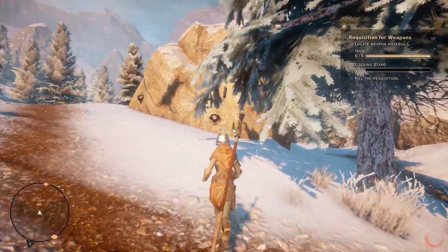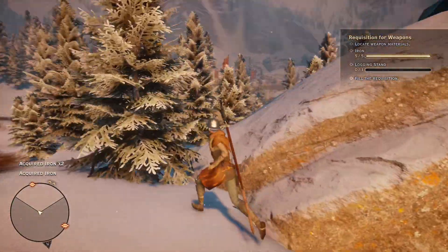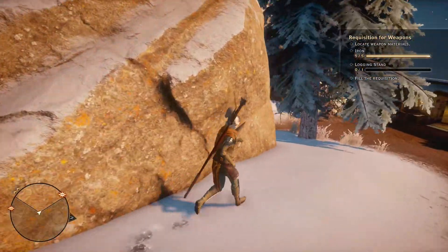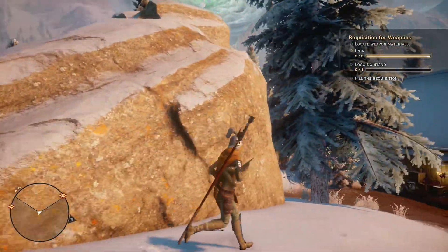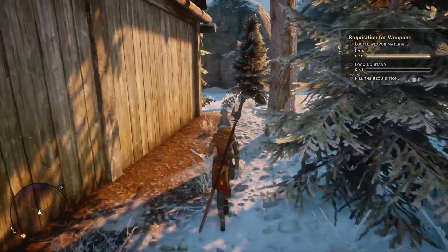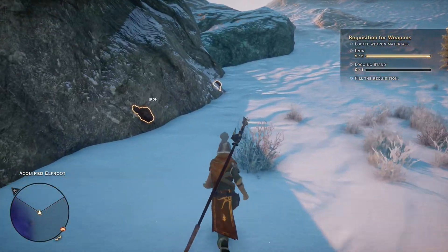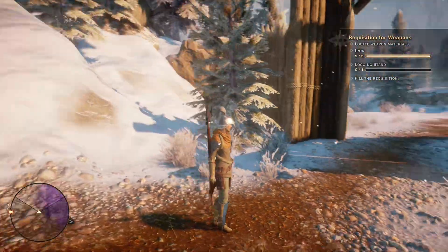Oh, something up here — more iron, heck yeah, that's a lot of iron. And elf root back here, probably — yep, elf root. There's a piece of iron up top too. Let's head around back here for the logging stand. There's a lot of iron here — I'll be right back, I'm gonna collect all of this. Alright, I collected up a good bit of iron.